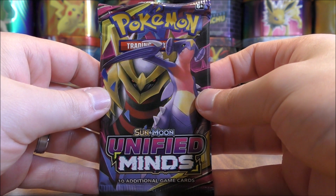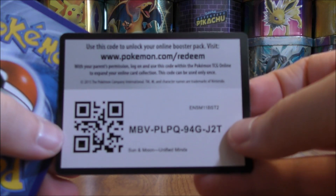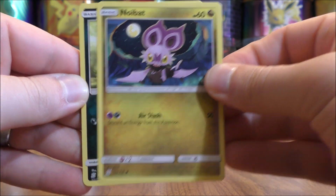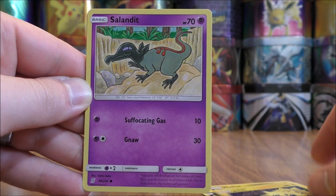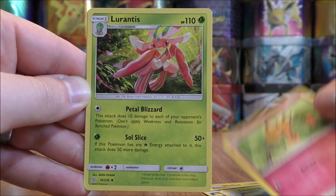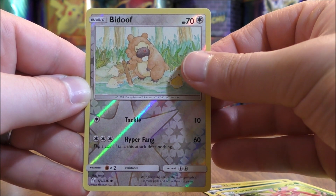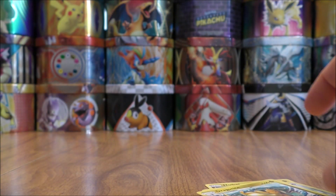Final pack in this Power Partnership tin. Noibat to start the last pack, Sneasel, Bounsweet, Joltik, Salandit, Grass-type Energy, Electric, Dedenne, Lurantis, Reverse Holo of Bidoof — a common — and the final card would be Dragonite. And there is a Dragonite GX in this set.